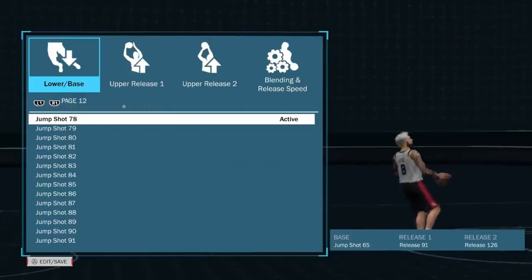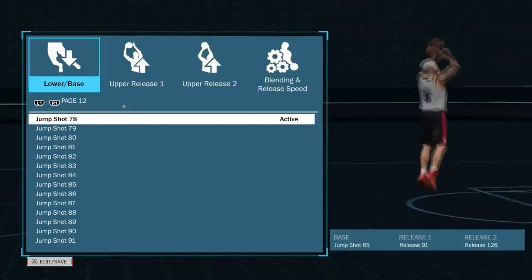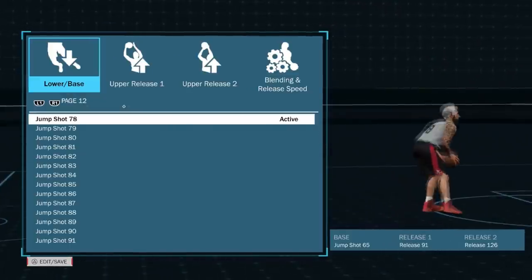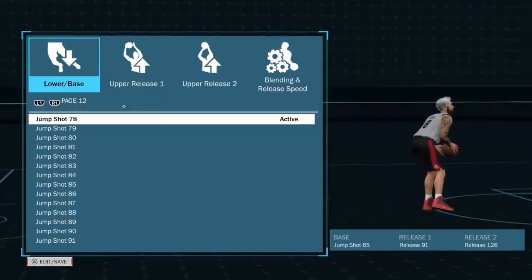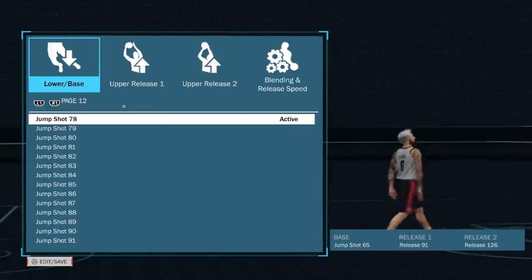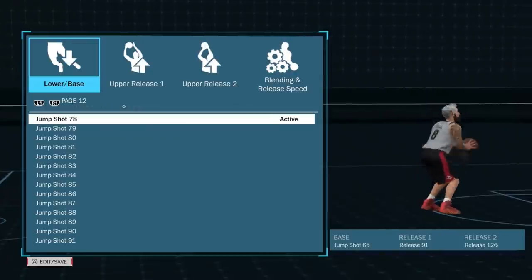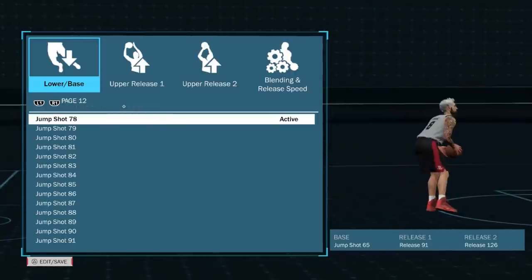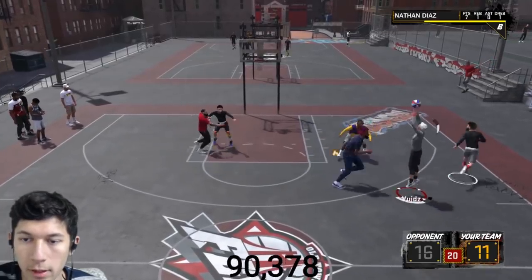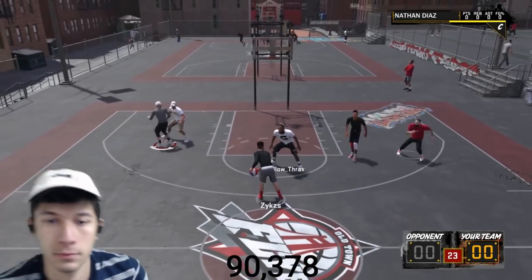I'm kind of surprised a lot of you guys weren't able to guess the jump shot because it is the same one as last year's. If you've been subscribed since last year, you know my slasher had a 63-point rating and he was greening from the top of the key without a catch-and-shoot — he was just straight pulling up. I was hoping 2K wouldn't change it this year, and they actually made it even better. Every single time I shoot and I'm open, it's a green no matter where it's at, and these clips in the background show that — all from the same day, within no more than 10 games.